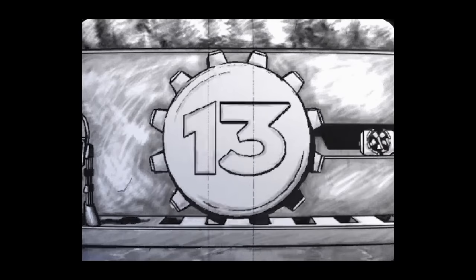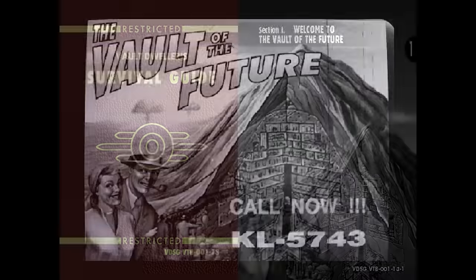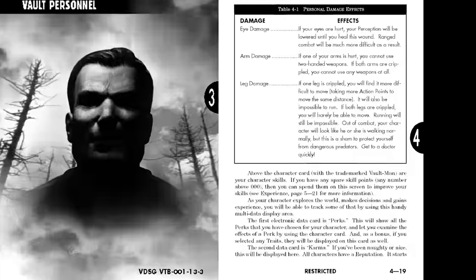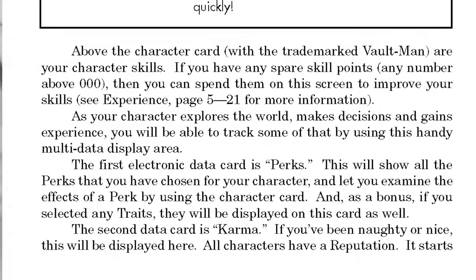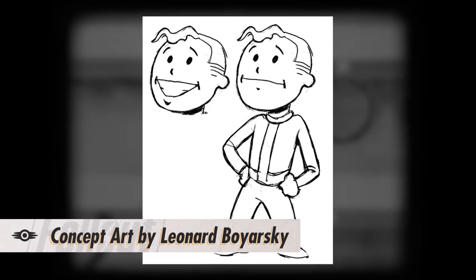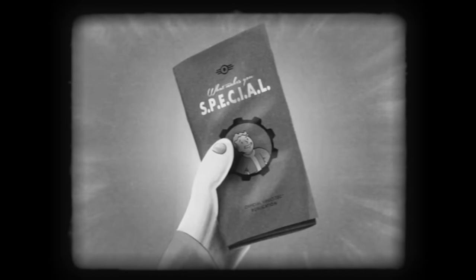Vault-Boy was also known by another official name. Although he isn't named directly in the original game, he also appeared in its accompanying instruction manuals, where he is referred to as Vault-Man. The name is only used once in the manual, and could even have been a mistake by the writer, or perhaps at that point he didn't have an official name. We know that when the concept for Vault-Boy was first designed, he was simply referred to as the Skill Guy by the artists. Since then that name was completely abandoned, and Vault-Boy became his official name.